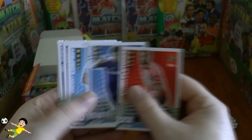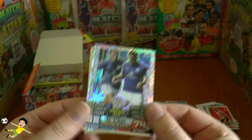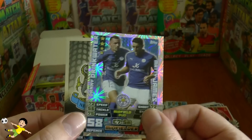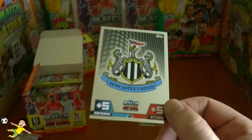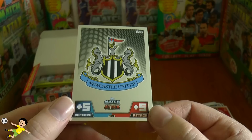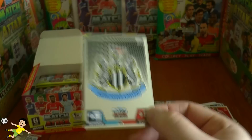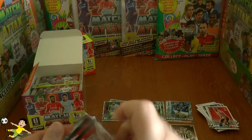Pack four has Stephen Fletcher, Liam Ridgewell, Vincent Kompany, Kaboul, Joel Ward, Sigurdsson, Tim Krul, and Coutinho as base cards. Then the duo card of Danny Drinkwater and Matty James — the midfield duo of newly promoted Leicester, doing really well so far this season. We also get our first badge card — Newcastle United — with the Match Attax logo and a plus five to defense and attack. Interesting that all clubs seem to receive the same plus five rating.